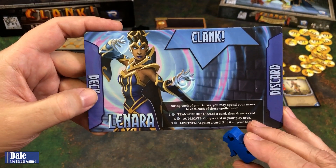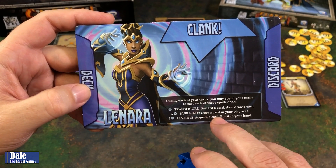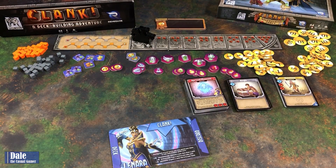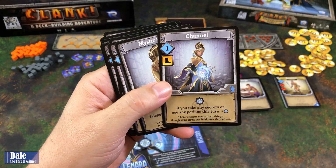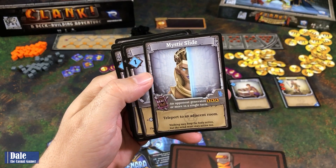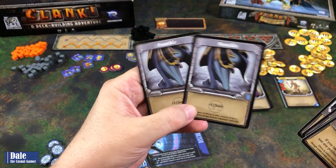Then we have our sorceress. During each of your turns, you may spend mana to cast each of her spells once: for three mana, transfigure — discard a card then draw a card; for five, duplicate — copy a card in your play area; for seven, levitate — acquire a card and put it in your hand. When you pick this character you get 10 mana tokens. As you play cards, you put mana on your player card to use these abilities. Her starting cards include channel, mystic slide as a react allowing teleport to an adjacent room, study, burgle, and two stumbles.